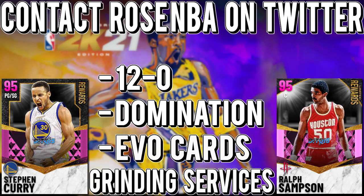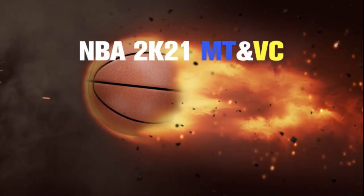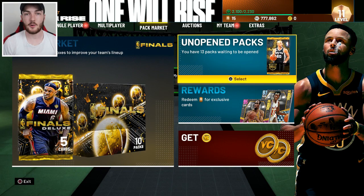If you need to go 12 and 0, complete domination, evo cards, and other grinding services, go contact Rose NBA on Twitter — link in the description. If you're looking for some cheap NBA 2K21 MT, go check out NBA 2K King and use code 'witness' for a five percent discount, link in description.